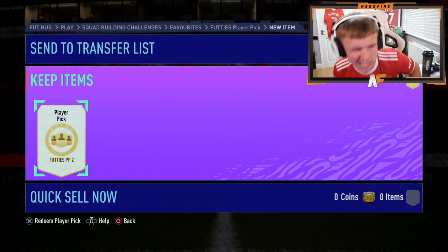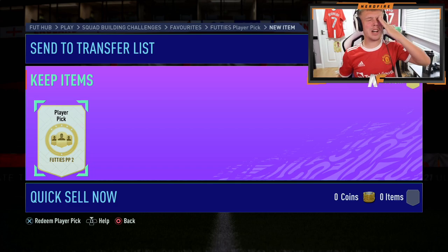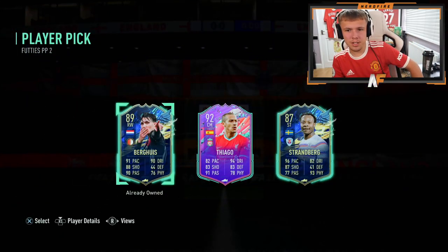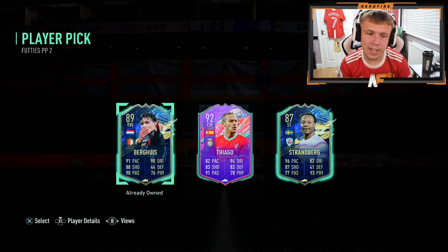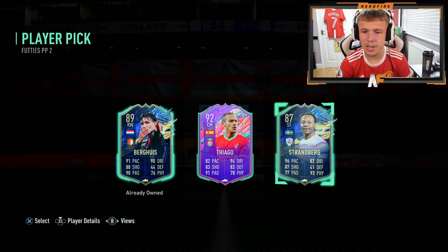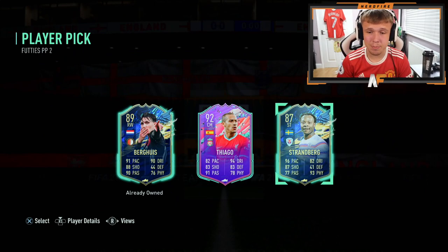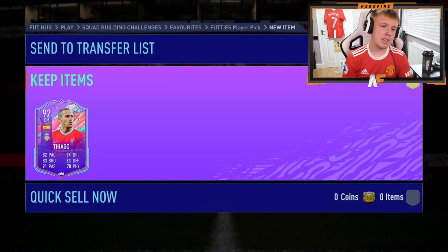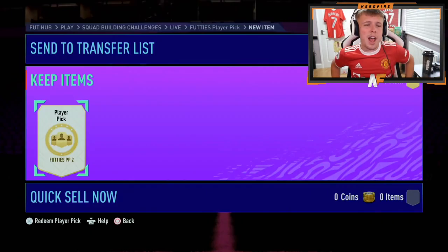We've sent another one on my own account. Please make it better than my last one. A Foot Birthday — was that my best one? It is better, it's higher rated at least. I mean, why is this guy in these packs? Inzaghi — it's not the worst. We'll take a little Tiago. Not too bad.